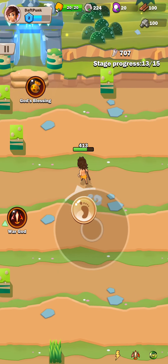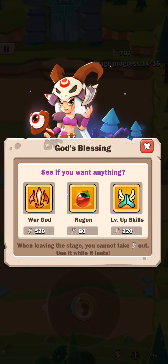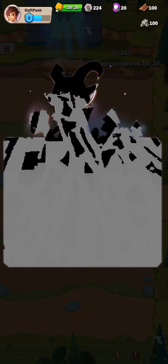We have not tried a God's Blessing one — let's see what this is. Oh, no enemies. When leaving the stage, you cannot take... I think those are the kind of coins you get. I don't know how many coins I have — oh, I have 707. After War Cry: after killing an enemy, your next attack deals more damage. Or War God's Spear or War Revenge. Let's do this first one, War Cry. I still have 187, so the only one I can get is that one.